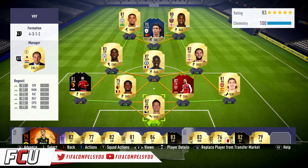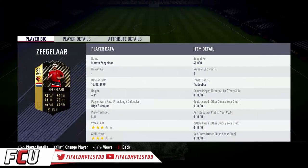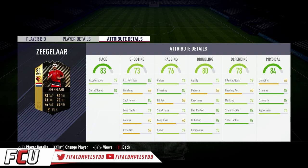What is up guys, FCU here back with another video. Today we're going to be reviewing the Marvin Ziegler inform. From last week I bought him for 40k — he's around 45 to 50k right now on Xbox and he's gone up a little bit in price, but I kind of sniped him. As you can see, he's 6'1 and he has high/medium work rates, acceleration 79, sprint speed 86.